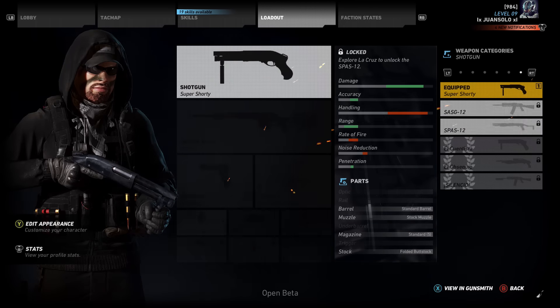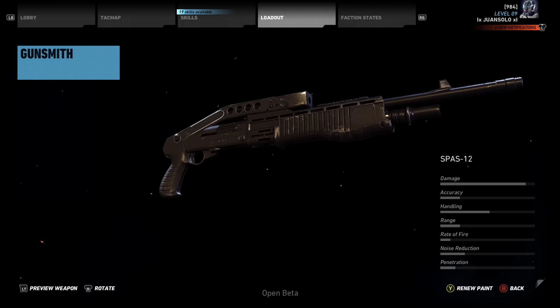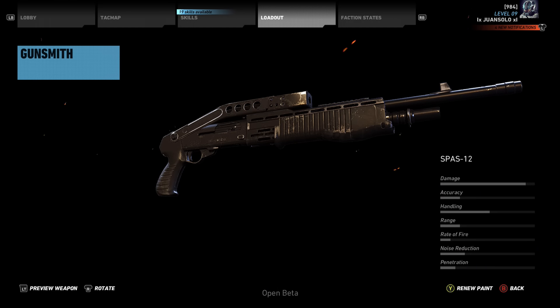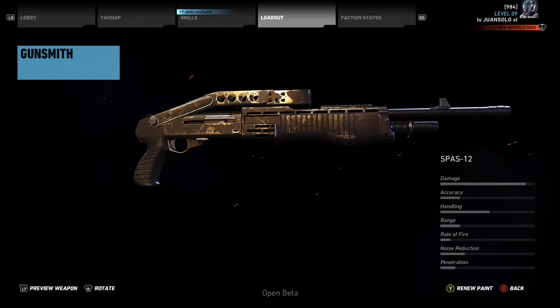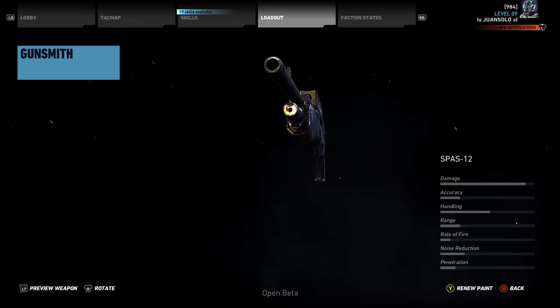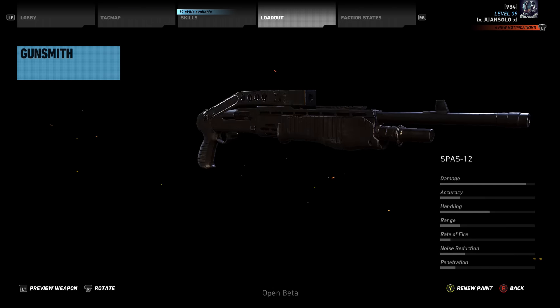Next up we're gonna be talking about probably the most badass one in the game and that is the SPAS-12. The damage is almost all the way up, range really isn't that bad for a shotgun, handling is pretty good. Overall this is gonna be your go-to probably if you're gonna be using a shotgun — the SPAS-12 is probably the best shotgun in the game. The other ones have a little bit less range and this one just has a lot of history behind it. So it's a pretty good shotgun.